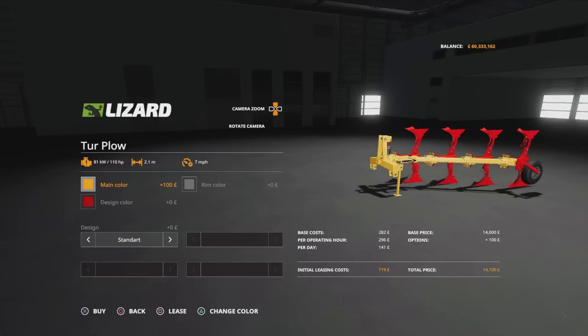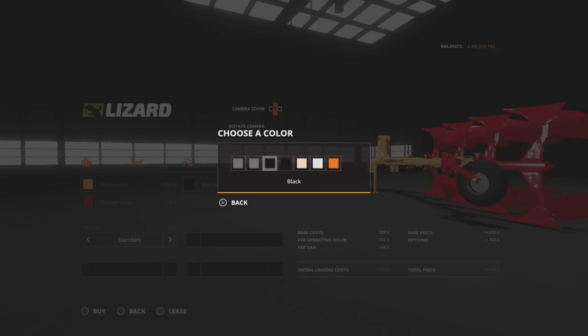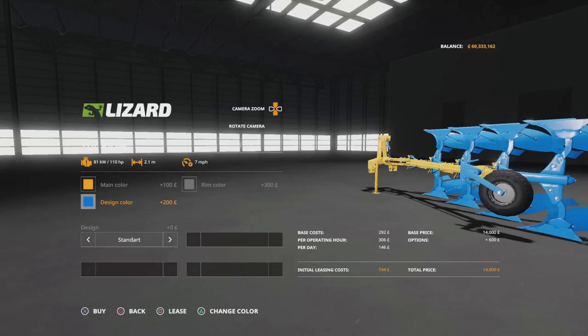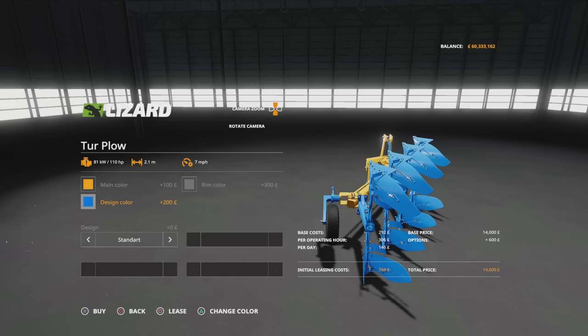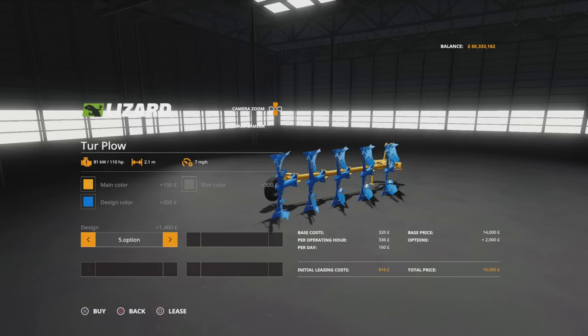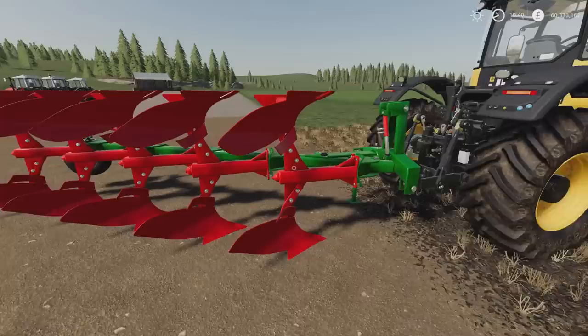Main colour changes the main framework. Rim colour changes the rim colour for the wheel — though that didn't actually change. Design colour changes the colour of the mould boards. Then we've got standard, or the five-furrow option. Oh, it's a four and a five, not a three and a five — sorry. 2.1 to 2.5 metres is the difference between those.